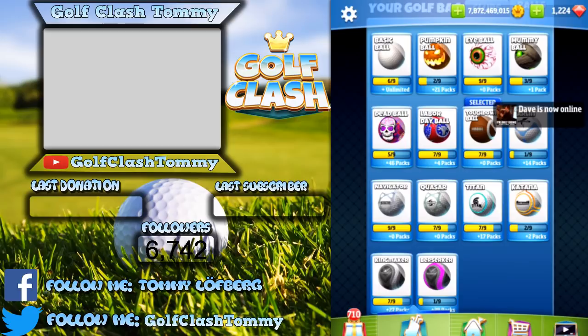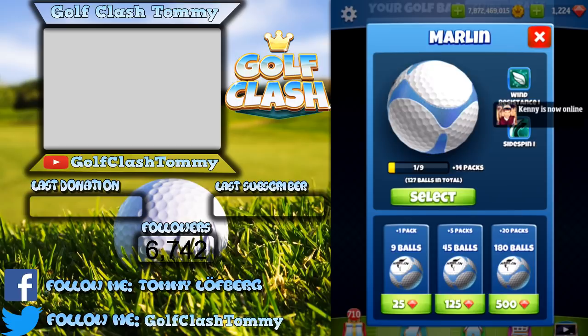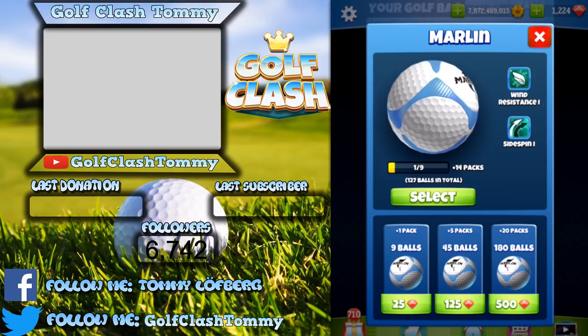We start with the most basic ball — the Marlin ball. The Marlin ball gives you some side spin and some wind resistance, not much, but it's basically the first special ball you start with. Commonly used in the lower tours, around 2-3 to 2-5. As long as you can use just the Marlin ball, do so — save the best balls for the higher tours.